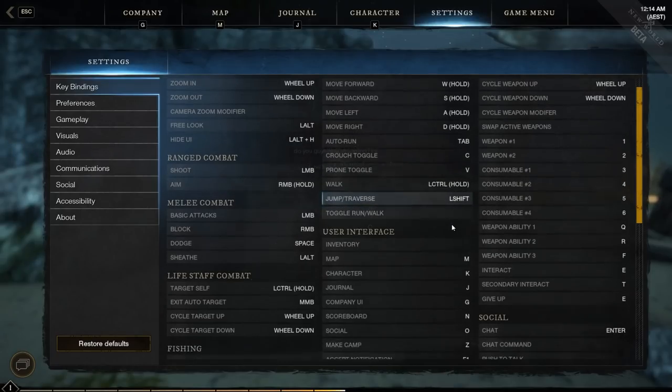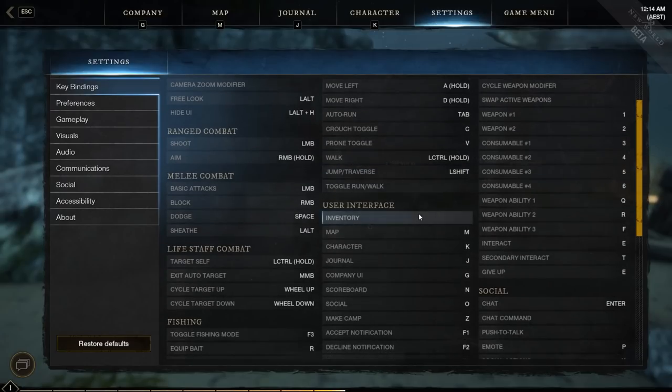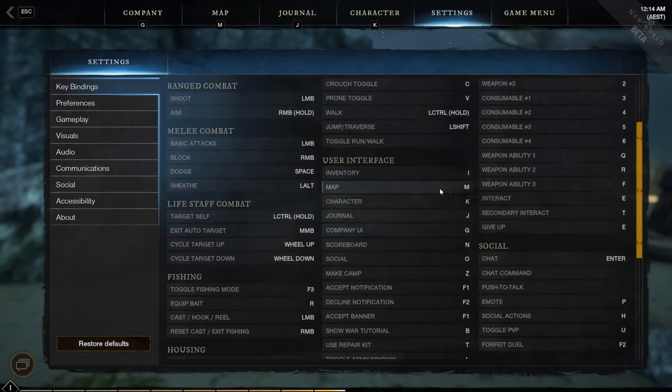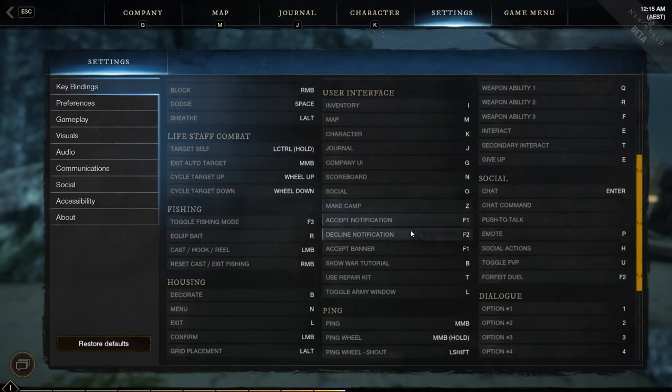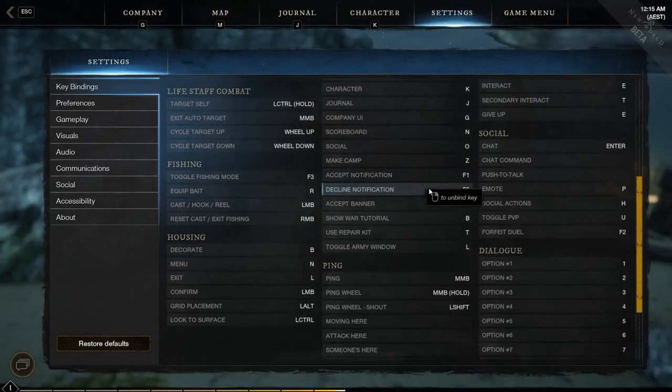Jump traverse we all need sometimes, so have it somewhere accessible. Inventory should obviously be on I. For the UI stuff, you can largely leave it the same. Consider if you want to bind make camp somewhere convenient since you need it fairly often. Keep in mind that accepting invitations is on F1 and declining is on F2, so if you ever get invited to a war or anything, you'll always have to use those keys.